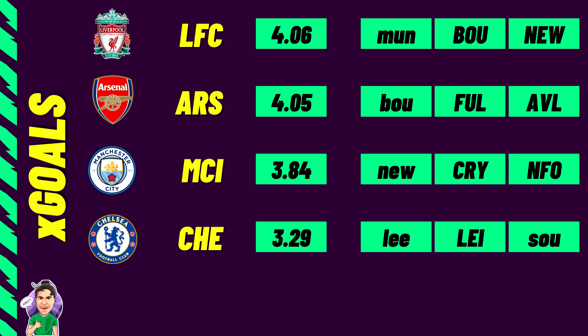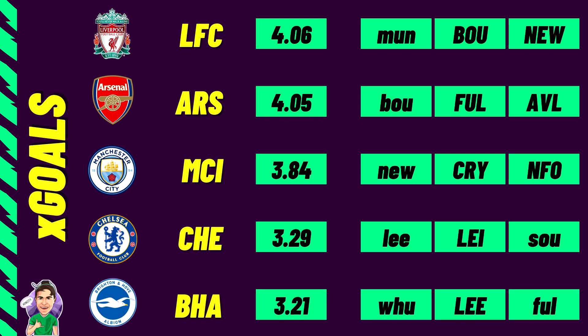The final team in the top five might surprise you — Brighton with an XG of 3.21 have had a very good start. Fixtures against West Ham away, Leeds at home, and Fulham away all look pretty good. These are the teams you should target from an attacking point of view. If you don't like expected goals, you can always head over to Fantasy Football Fix and rank whatever stats you prefer.